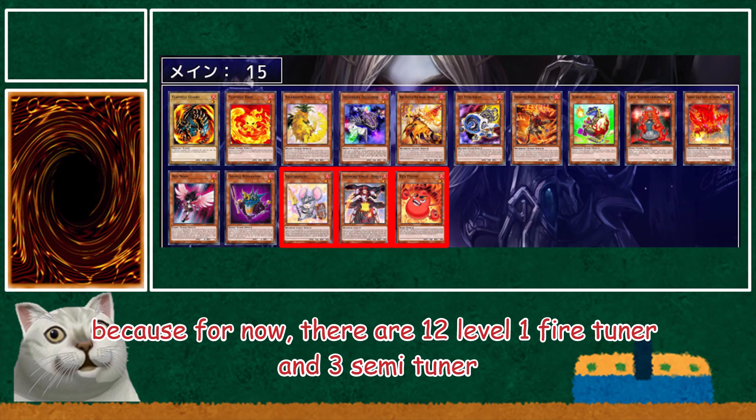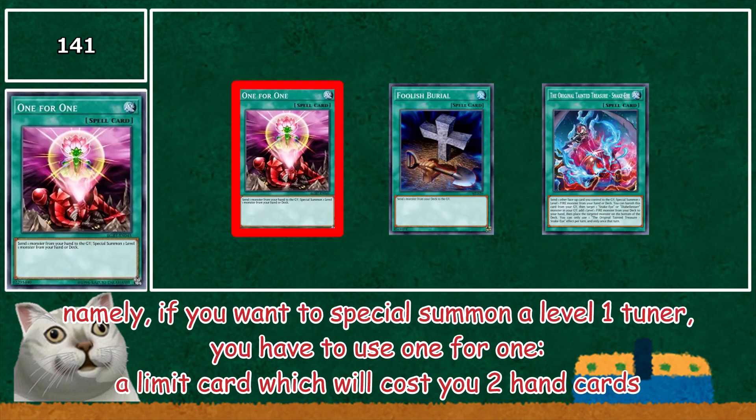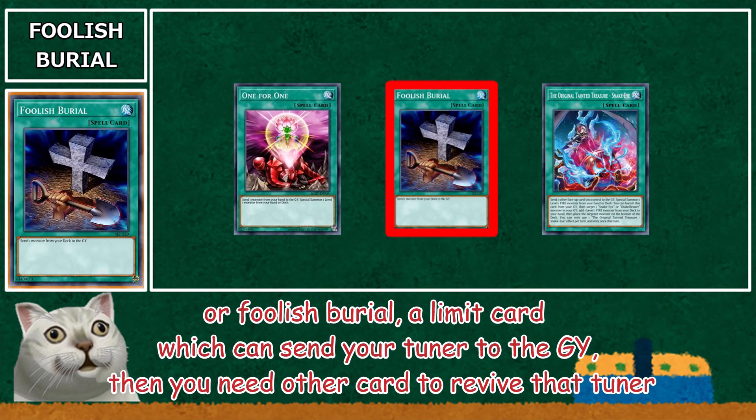For now, there are 12 level 1 Fire Tuners and 3 Semi Tuners. Only Red Nova and Renault can special summon themselves from your hand, but it's not easy. If you want to special summon a level 1 Tuner, you have to use 1-for-1, a Limit Card which will cost you 2 hand cards. Or Foolish Burial, a Limit Card which can send your Tuner to the GY, then you need another card to revive that Tuner.